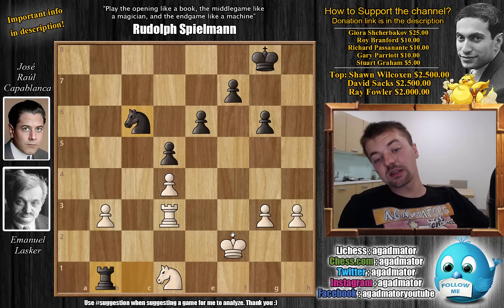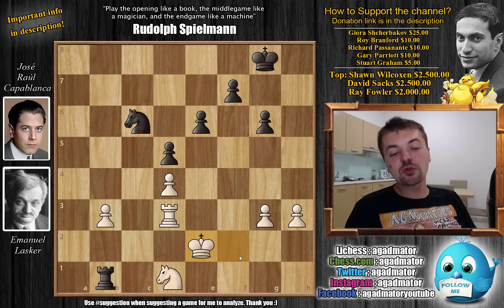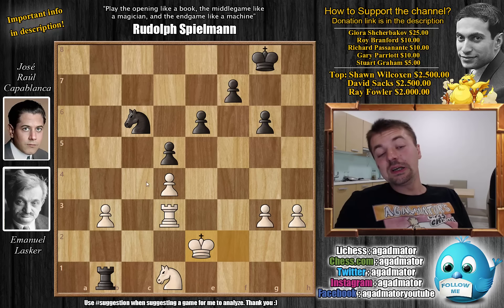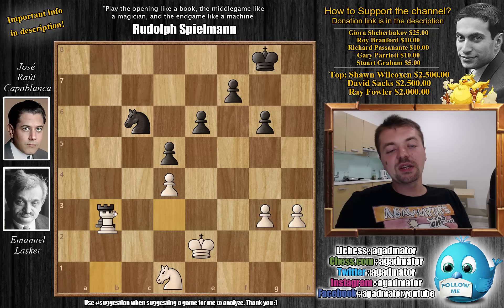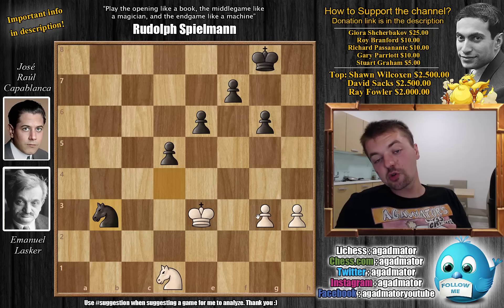The threat is knight to a5 and he will pick up the b3 pawn — there is nothing Lasker can do about it. Hence Lasker's next move: king to e2. Capablanca mentions it's not a blunder — it's just that you can't defend the b3 pawn. But not knight a5 here — rook captures on b3 is just much faster. Because if Lasker trades, you get knight captures with check, pick up another pawn, pick up the rook, and then it's four pawns against two pawns — completely winning for Capablanca.